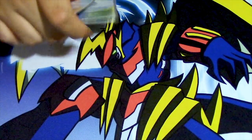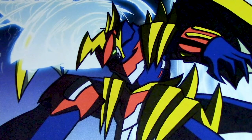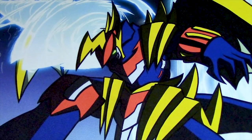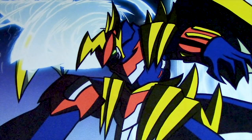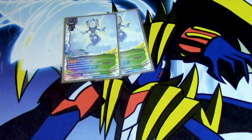I run two Soul Association. Pay one gauge, then choose one: call an AstroDragon from your hand by paying its call cost, or return a monster from the field to hand. I mainly use it to recycle my Coops.